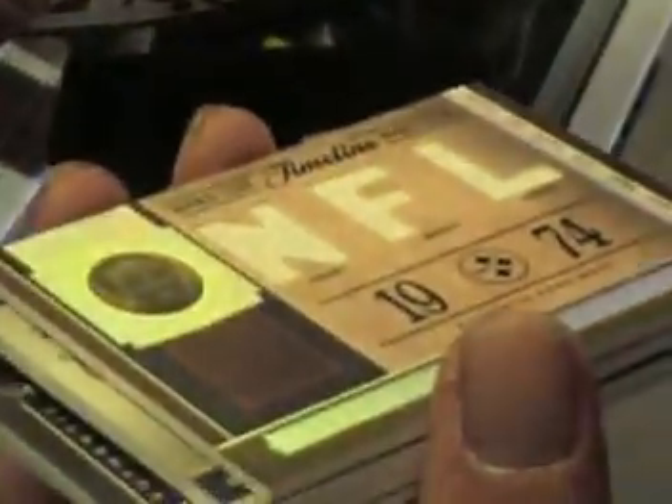I actually saved that box a little bit. That box was — alright. Any of those numbered though? We didn't take the back. That's numbered to 49. Mackie's numbered to 99. That was a triple jersey. That's a Mercedes Lewis, numbered to 25.